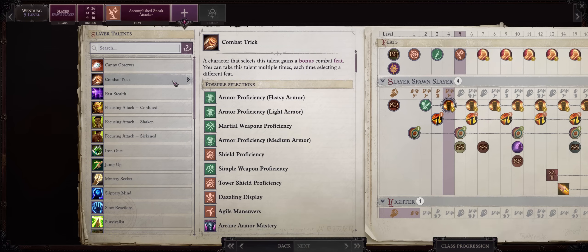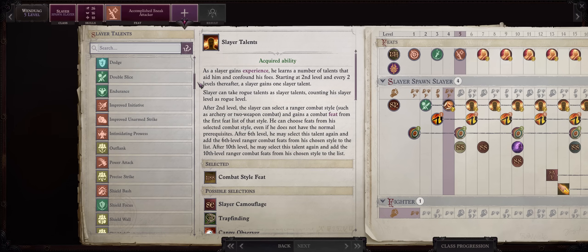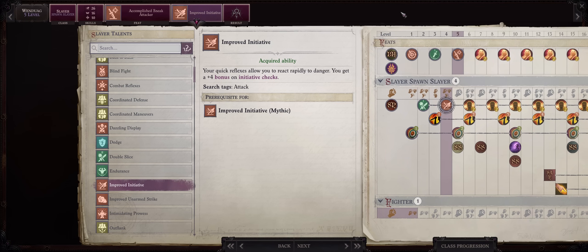Then as the slayer talent, combat trick. While you can already pick deadly aim or rapid shot, if you aren't playing on unfair, you might as well pick one of them by now. I'd rather go for Improved Initiative. The main reason is that Wendwag already has high initiative from her dexterity. With this plus 4, chances are she will act before most of the enemies. What this means is you get to catch them flat-footed for much lower armor class during that first round of battle. And early game, I much prefer to boost your attack rolls.